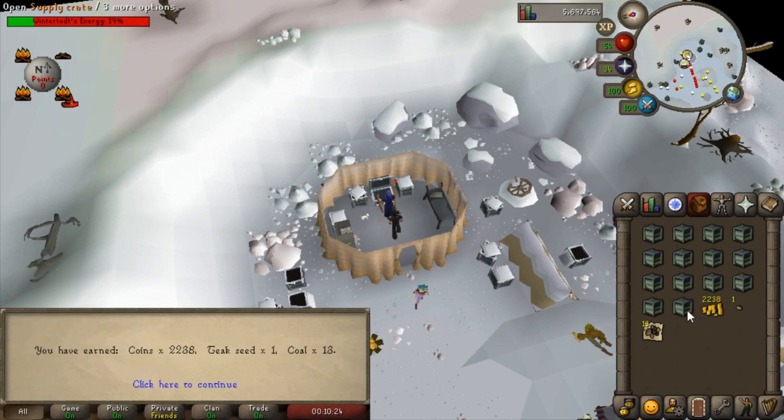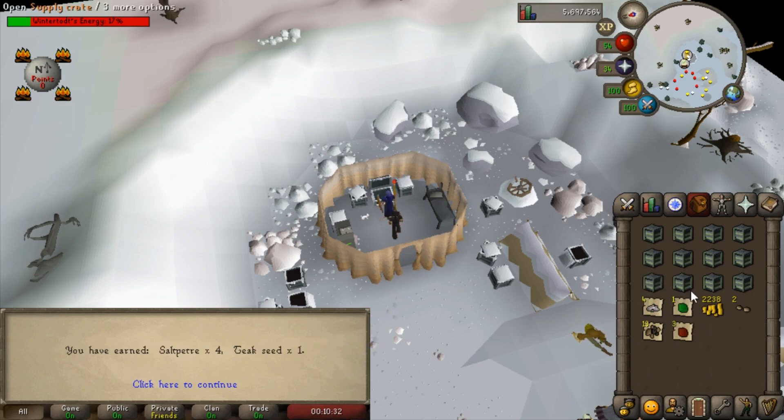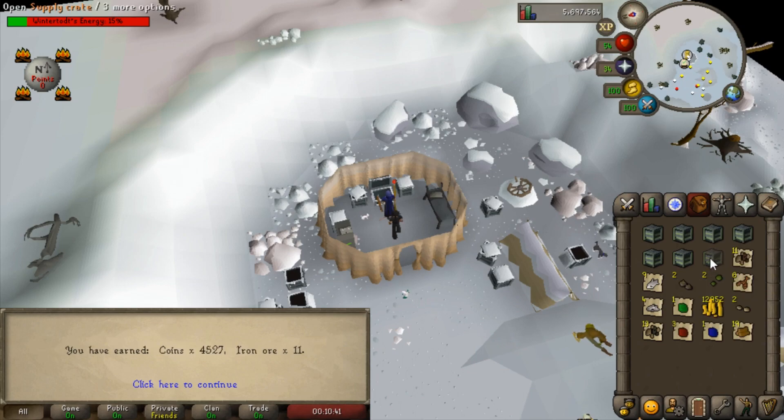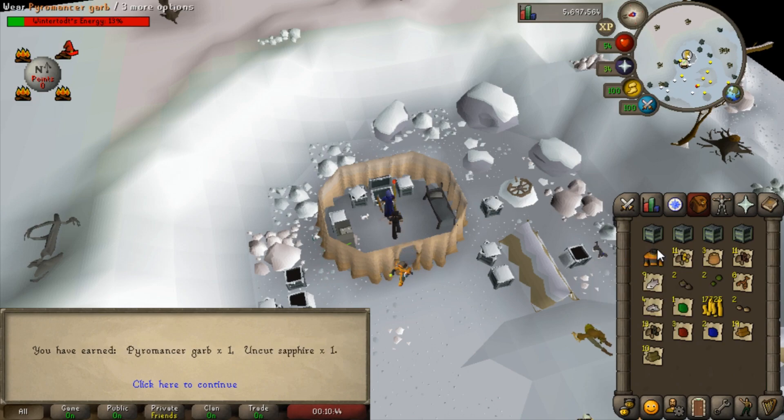I opened five chests already and didn't get anything, but I figured I'd keep the rest for a video. I get a lot of these teak seeds - I may go ahead and plant them once I unlock from the quest. I'm probably looking for anything useful... those mahogany... God damn it, I thought it was like a magic seed or something. I'm looking for the Ankou pieces. There we go - that's one.